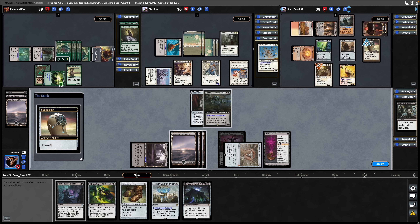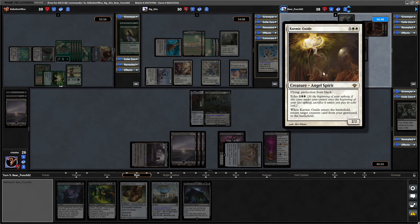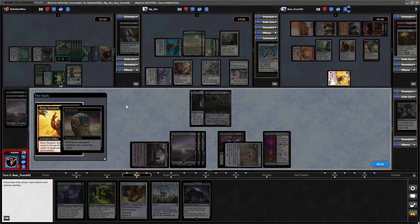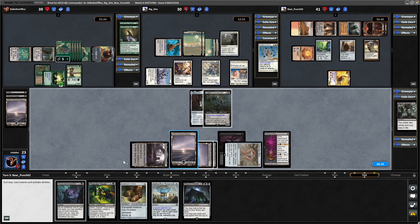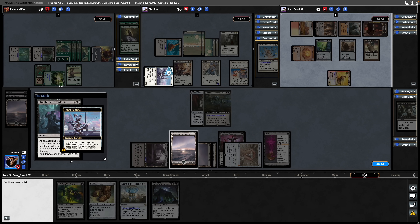Skullclamp going on the Karmic Guide - that will likely be sacrificed next turn because no one ever pays the Echo cost. Deciding to sacrifice it now - Brion going to point the damage directly at us and draw two cards to the Clamp. Going through to the end step, we'll go Plumb the Forbidden. Not going to sacrifice any creatures because we want to keep our Indestructible Gollum in play, which means we only draw one card and lose one life. That's the first time I've ever done this with Plumb the Forbidden - usually get much more value out of that card.